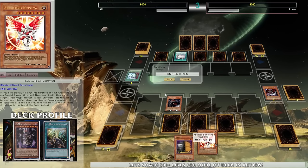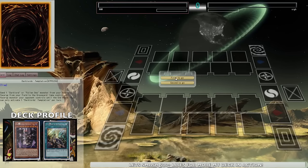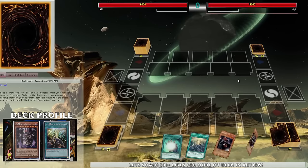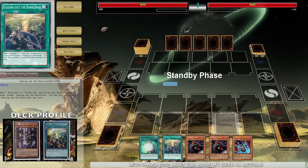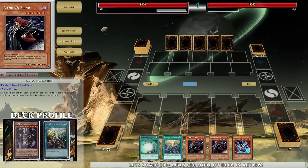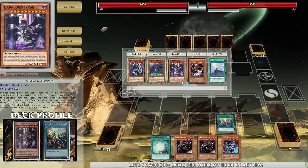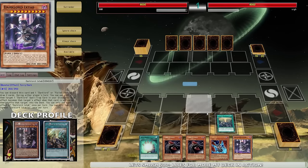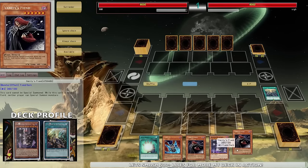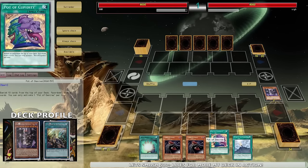This deck does its job best by just dropping your stun monsters like Vanity's Fiend and Archlord Christia, and Zarato can always be revived from the graveyard and used as tribute fodder for Archlord Christia. That's pretty awesome - that's it for the first replay. Now in Dark Lords you always want to go first because you want to lock your opponent down as much as possible. A lot of you guys have always asked to see some Dark Lords in action, so here it is.